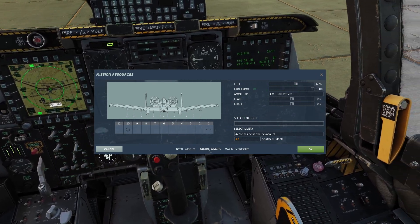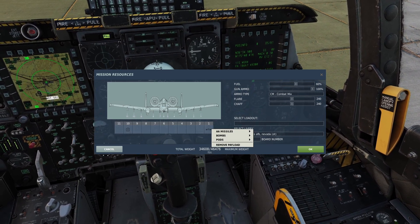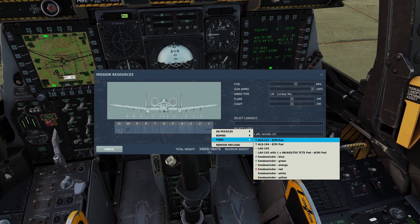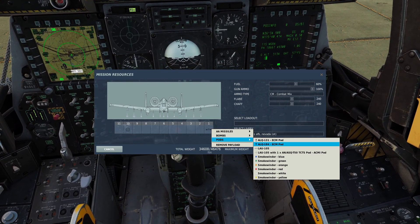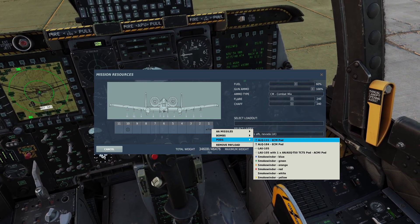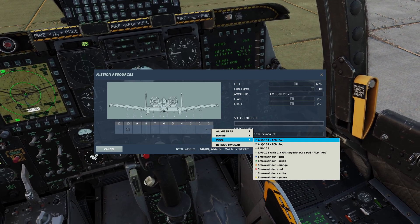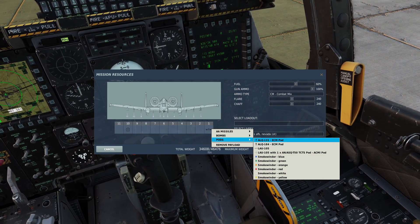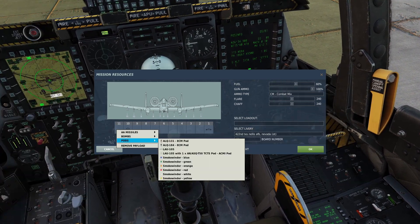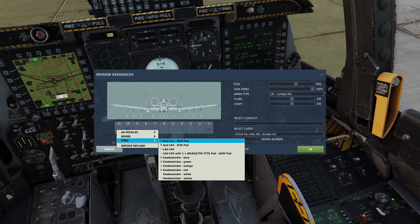The other thing we can put on is the jammer pod. You can put the jammer pod on pylon 11 or pylon 1. You just right-click and hover over pods, and you have two jammers here. The ALQ-131 is the older jammer, and the ALQ-184 is the new jammer. Keep in mind, the jammers are not really very effective in DCS. At the very most, they might let you get maybe one or two miles closer to the SAM site, so most of the time I don't actually even use the jammer, but I'll show you how to do it in this video anyway.